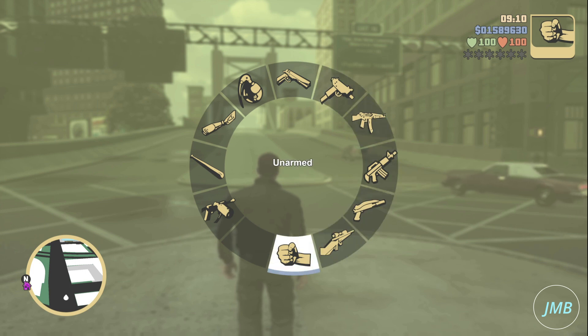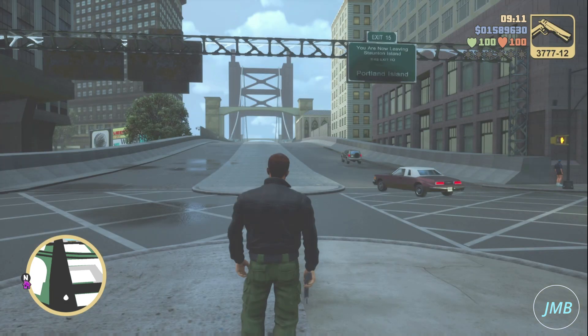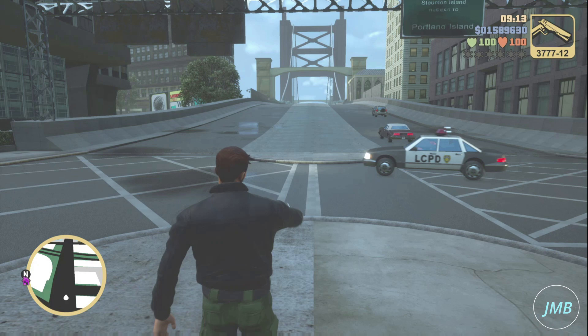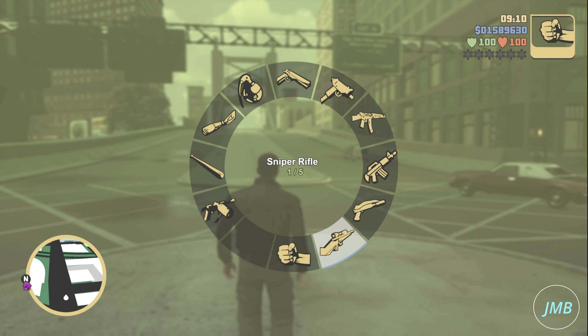Second, for Xbox, press LB on your controller to open up the weapon wheel and use the D-pad to select which weapon you would like. Third, for PC, press the Tab key to open the weapon wheel and select which weapon you would like.